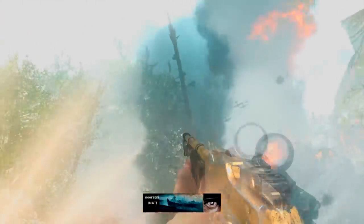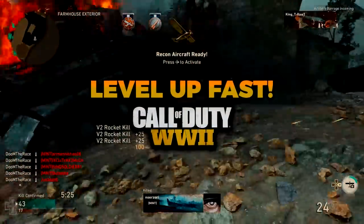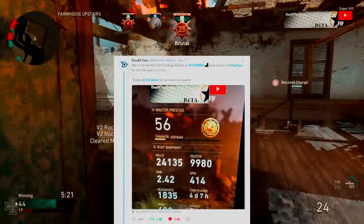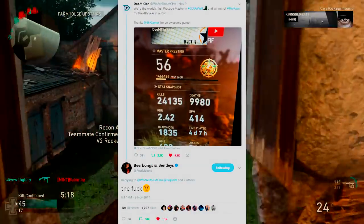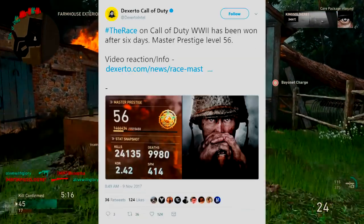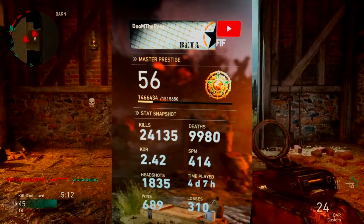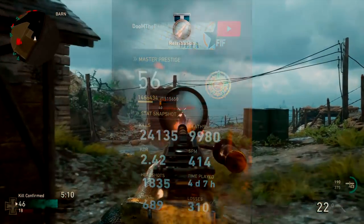What is going on everybody, it's Colts. I'm bringing you guys the best way to level up in Call of Duty World War II. Our team was the first to Master Prestige, so I think we know a little bit about this topic. We were able to achieve Master Prestige in about four days playing time, so with double XP, that's going to allow you to do it in about two days playing time.